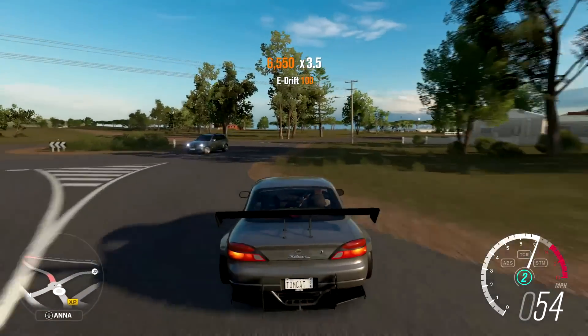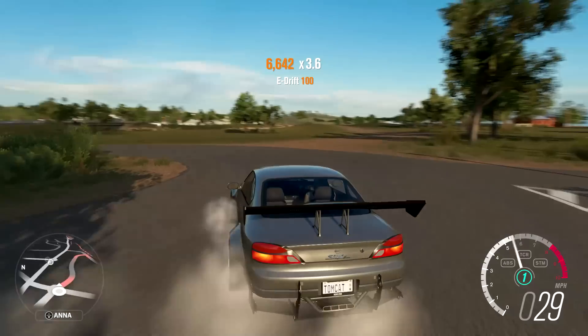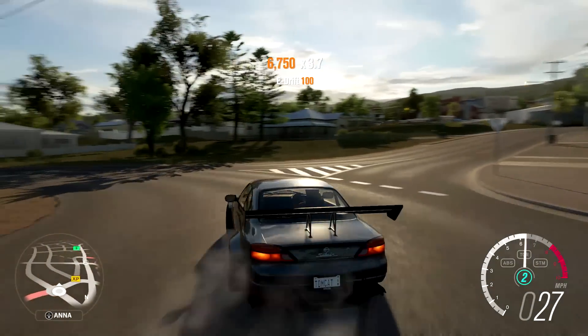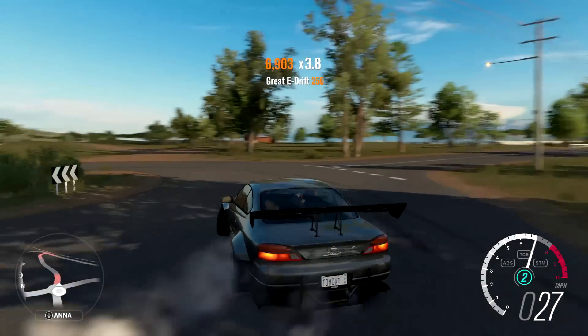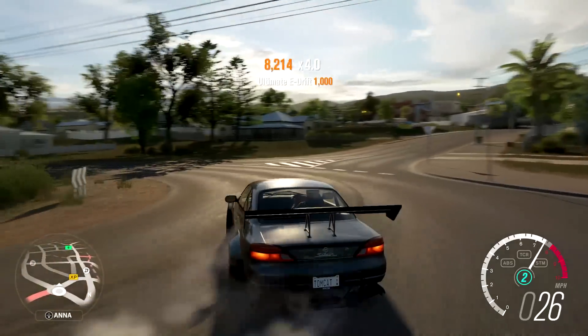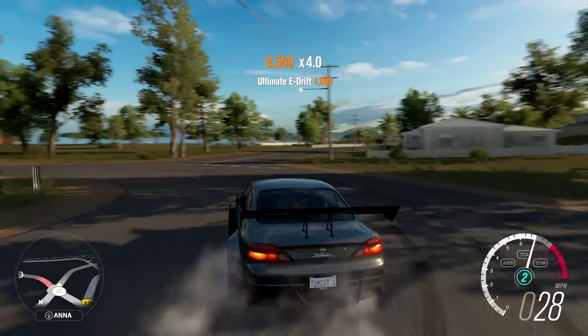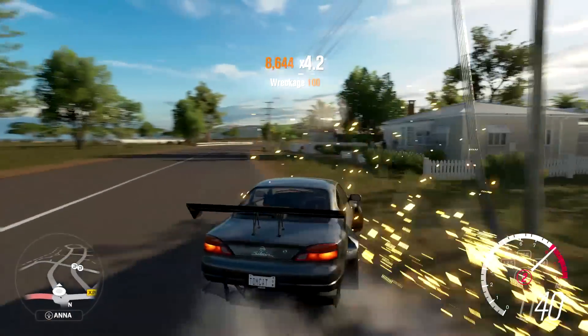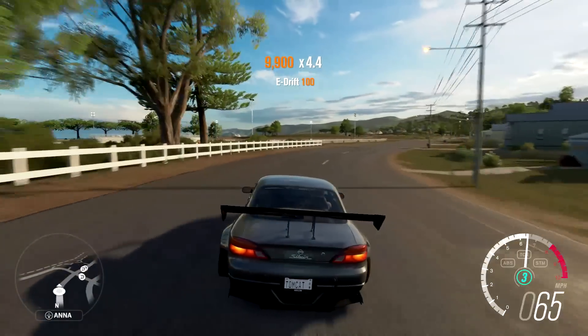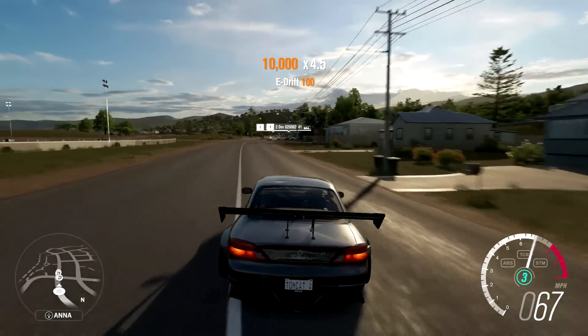Another thing that works really well for drifting beginners is to go to a town like this that's got roundabouts. If you find a roundabout, this is where you can focus on your throttle control. If you get that throttle control dialed in on a roundabout, you will be good to go in other places like long sweeping corners and tighter corners. Just keep doing the loops around the roundabouts. Don't worry about your points — just get that technique down around the roundabout.